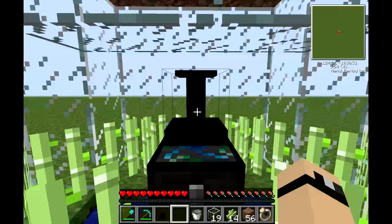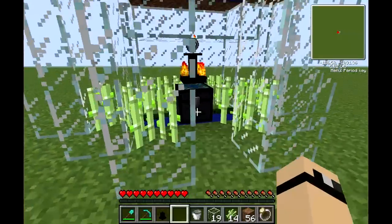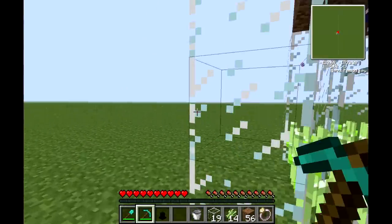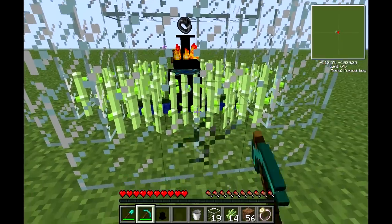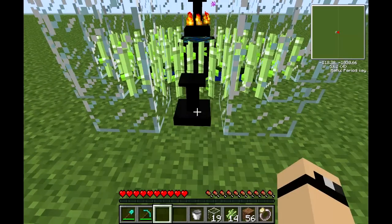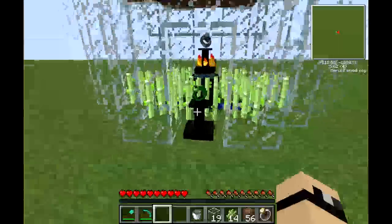To access the pedestal, hold shift and right-click. Place the black hole band inside and right-click. The pedestal on top of the alchemical chest should have the black hole band inside. Then come back and place another pedestal, hold shift, open it, and place the harvest goddess band inside.